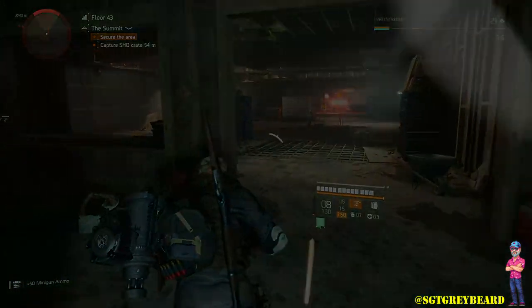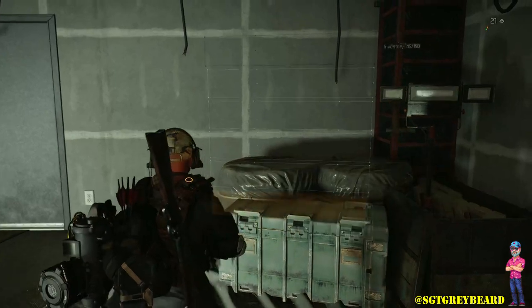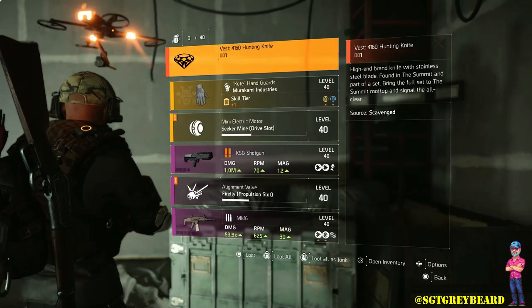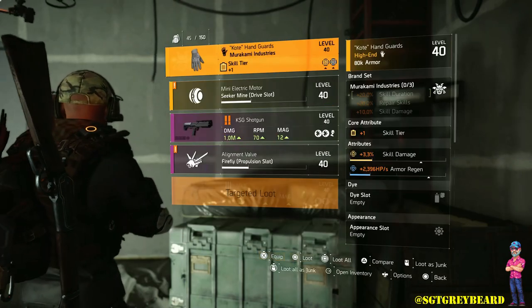The next component is the hunting knife, found somewhere between floors 40 through 60. One important thing to mention: you can do this on any difficulty whatsoever. As you can see, I'm doing this on Normal so I could just rip through and get everything I needed.